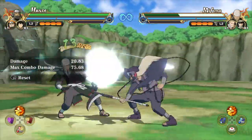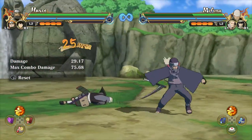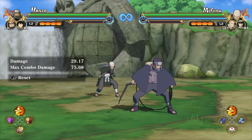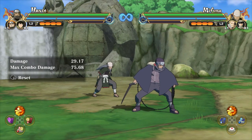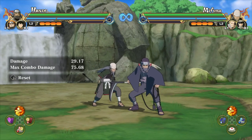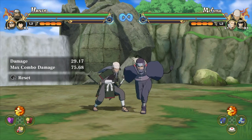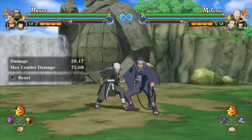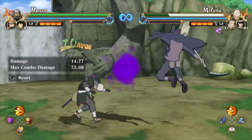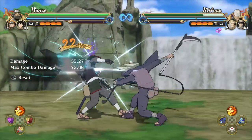As soon as he reels the opponent back, you're going to be able to stun the opponent and get them into an infinite. Infinite combos are extremely essential to master in Storm Connections because they give you a window of opportunity to extend your combos with ninjutsus, ultimate jutsus, and of course items — specifically Hanzo's poison tag. Here's a demonstration: 9 hits into the up combo into the poison tag, and as you can see the damage stacks up very quickly.